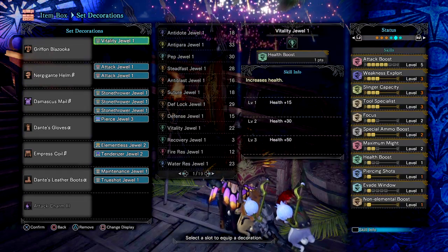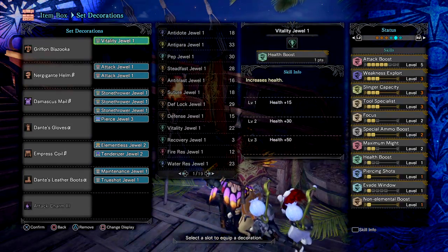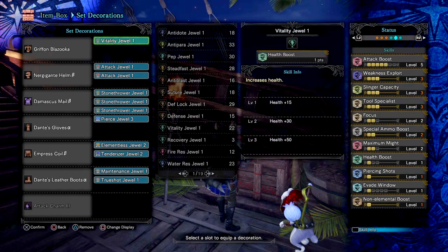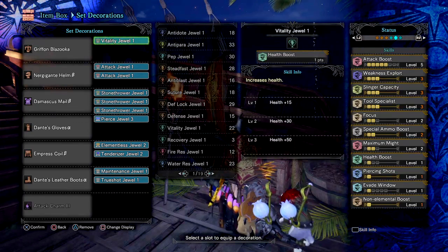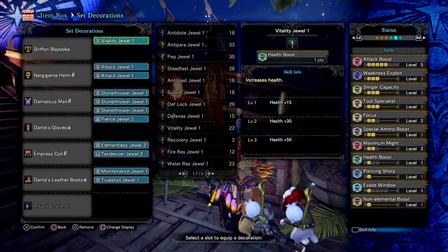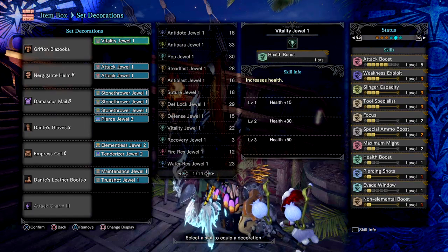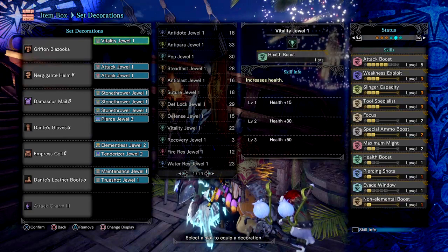Next we have Special Ammo Boost 2, which increases the amount of damage your Wyvernsnipe does and is also a must-have. Then we have Maximum Might 2 to help negate the minus affinity the Heavy Bowgun has. Then we have Piercing Shots level 1 that will increase the damage piercing shots do, but this can be switched out for Normal or Spread shots instead — it depends on what secondary ammo you want to use when your Wyvernsnipe is down and also if you have the jewel available. I chose this skill as it helps with taking on bigger body monsters like Colvie much more easily, as they have long bodies.